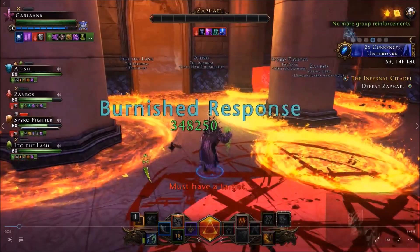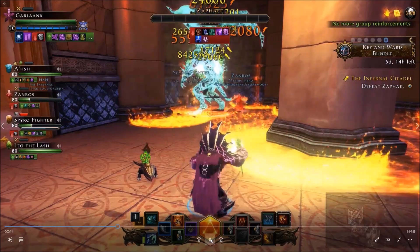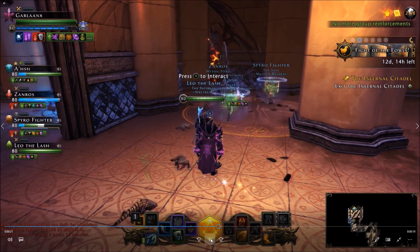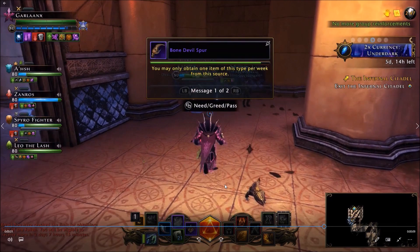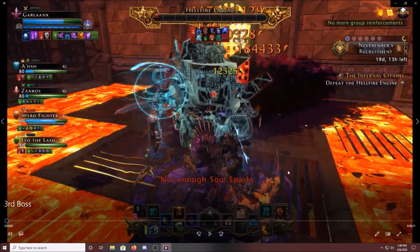And here we are at the second boss, Zafiel. Go ahead and mow him down and he should drop reagents as well. Keep in mind that the reagents do not have a 100% drop rate — sometimes you'll kill one of the bosses in Infernal Citadel and they will not drop anything at all. So it is RNG and you'll just have to wait and see what you get. You'll have to farm Infernal Citadel until you get all the pieces. We were lucky enough and the second boss did drop us pieces — another Bone Devil Spur, and I believe he also drops the Fire of the Pit Fiend. So here is the Fire of the Pit Fiend that also dropped.